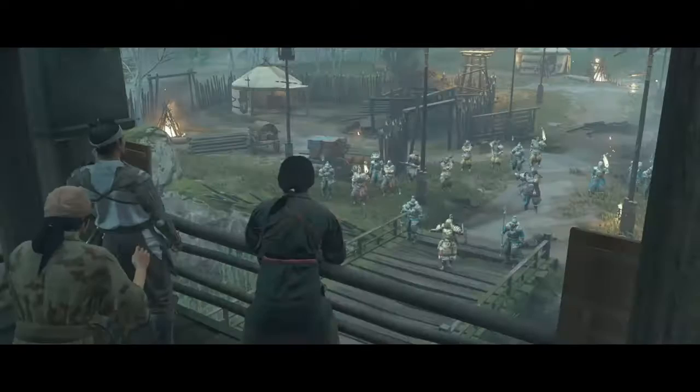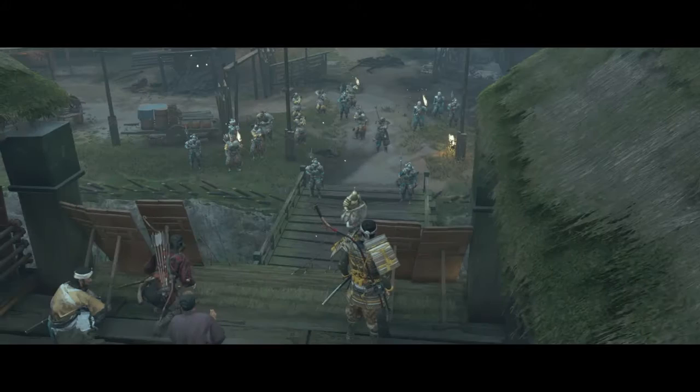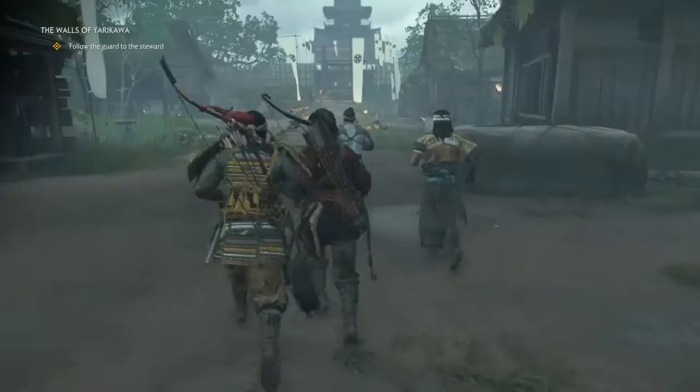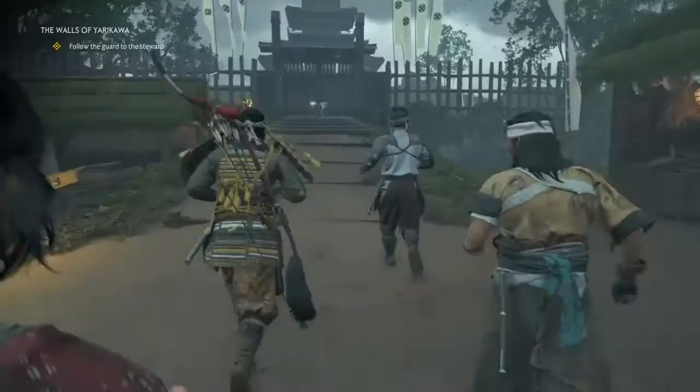People of Yarikawa — I am Temuge, leader of this warband! I learned your speech so I may offer you a future! Open your gates before my camp flies the Black Flag and you will know great mercy! Refuse and you will know terrible misery! Choose your future! They're leaving. If Yarikawa surrenders, Lord Shimura won't get his army. Don't worry, they're too stubborn to surrender. If they don't, it will be a bloodbath. They need my uncle as much as he needs them. People here have bad memories of Lord Shimura. If they're going to survive, Yarikawa needs to let go of the past. Easier said than done.